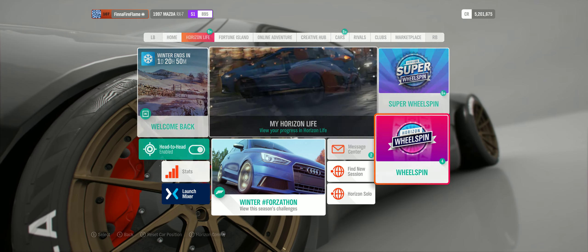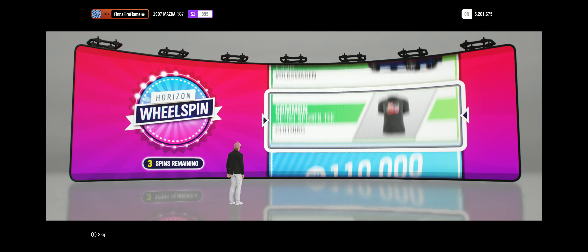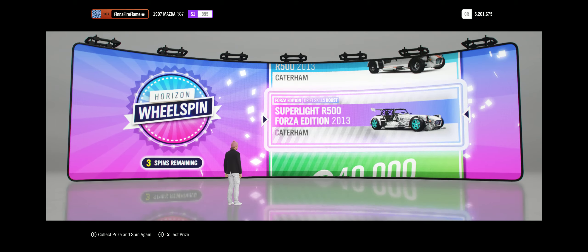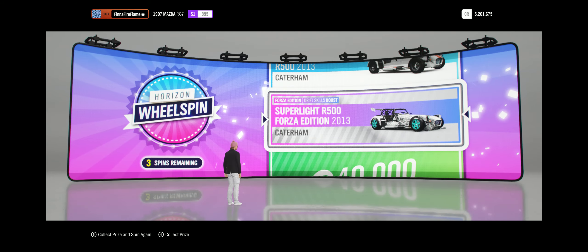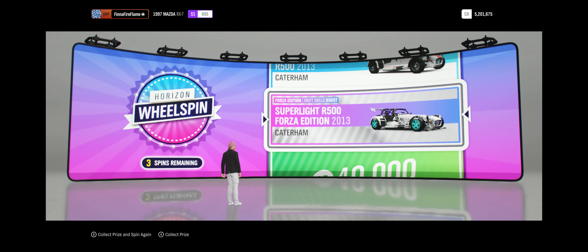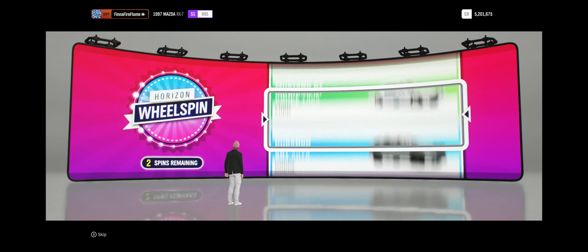We're going to do the tier first. Hope we get that... Nope, we just passed it. Congratulations! We call that a Forza Edition — custom upgrades you can't get anywhere but here, big modifications inside and out. I don't even want to think what you'll be able to do with that thing on the road. So our first wheel spin, we get a Forza Edition — a Superlight R500 Forza Edition 2013 by Caterham. Check it out, I'm going to do another video on that.